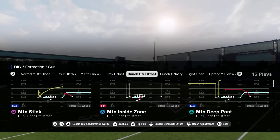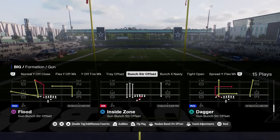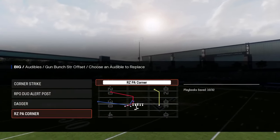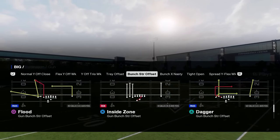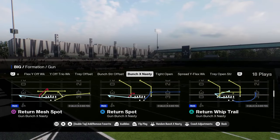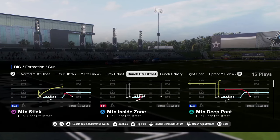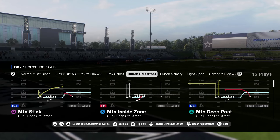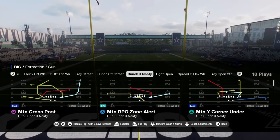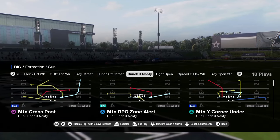Their normal Y off close is unique with some motion plays involving the running back and a red zone play. Flex Y off isn't really that good a formation this year. Y off trio is okay, but it has tray offset — similar to trips — with an RPO screen and a draw play, though no bubble screen. Bears does have the best bunch strong offset unless you want that motion play from Cardinals. It has a full bunch strong offset with flood, corner strike, RPO duo, dagger, and a red zone PA corner with a C route on the outside — you basically just come out and flood and you're ready to go.